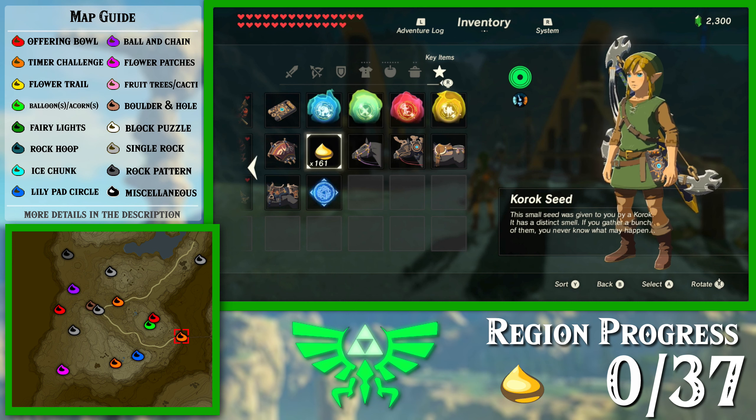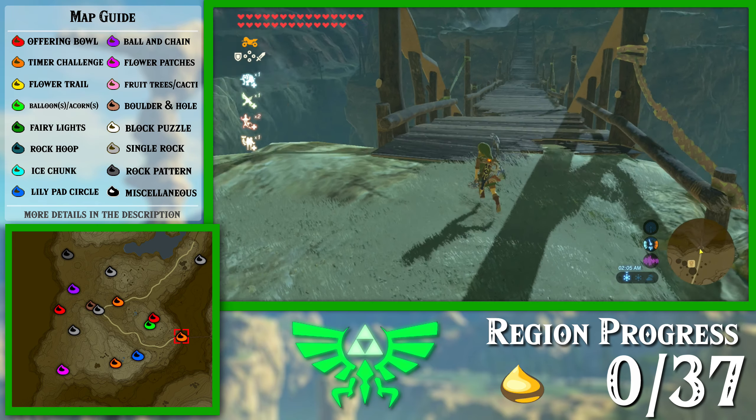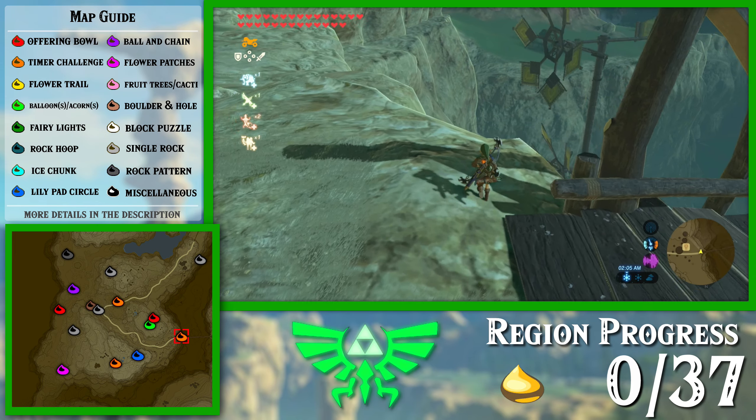There are 37 Korok seeds in this region, which means at the end of this I should have 574 total and 198 in my pocket. And this is what you should have if you've turned in all the ones you currently can up to this point. I've upgraded my inventory all the way. Without any further ado, let's get started.